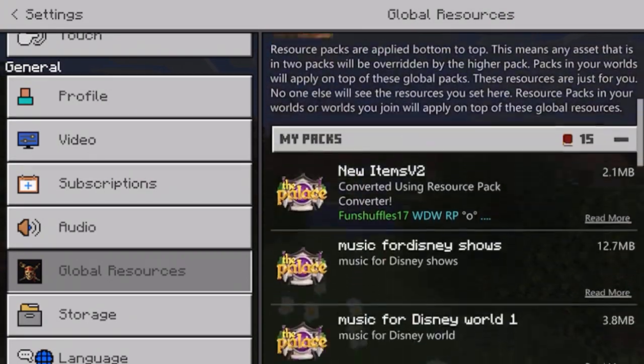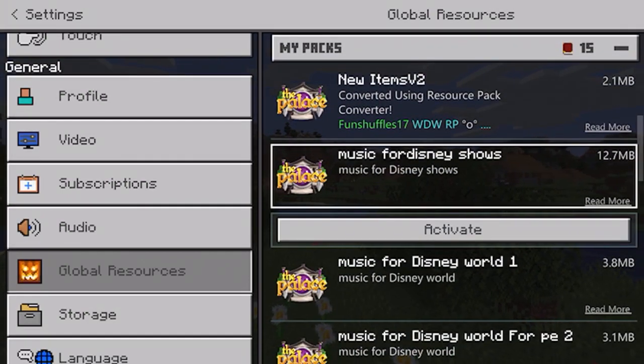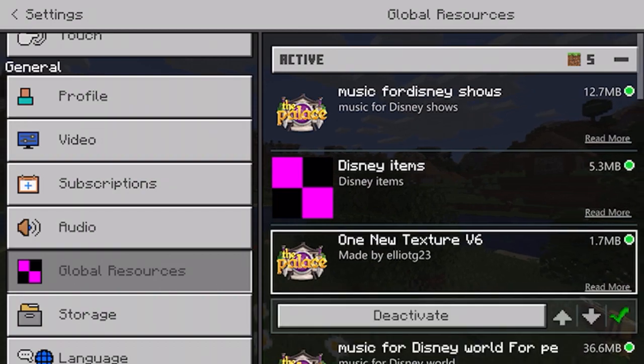There are a few more packs here that I have made. I'm going to show you what it's going to look like with the show audio — basically when you want to swap over. So if you want to listen to the show audio instead of the ride audio, you're going to want to switch over the audios.